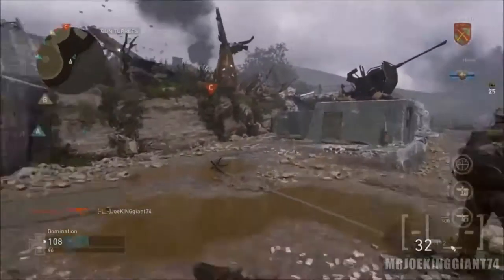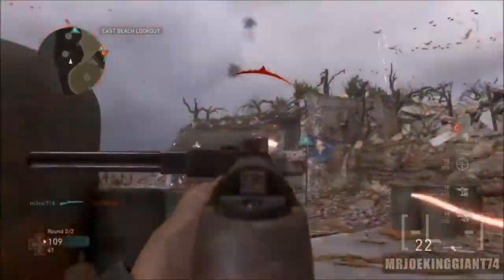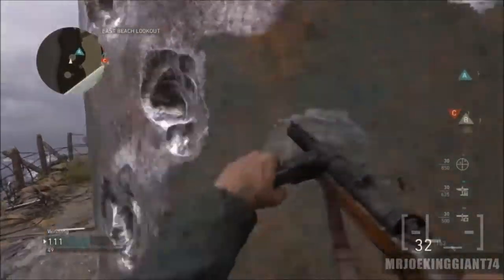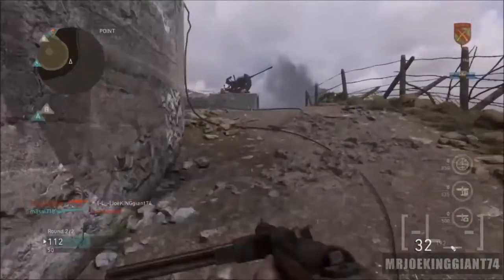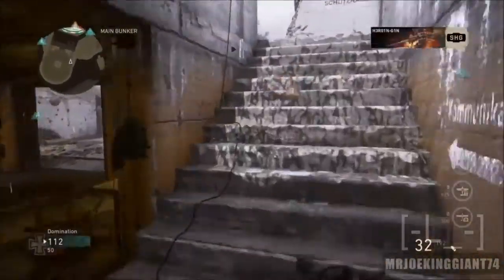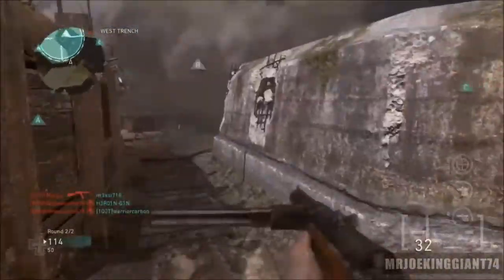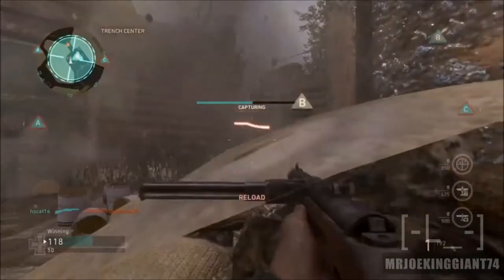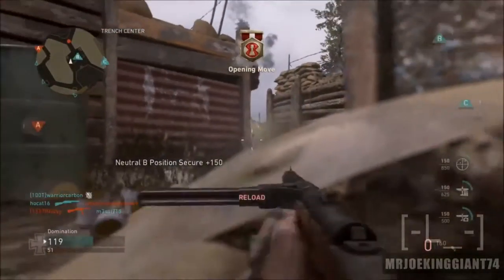First things first: boots on the ground. We finally don't see anybody jumping around ten feet high. Advanced Warfare was famous for that — super quick on their toes, broke two of my controllers. But this year we finally get boots on the ground, and we get to test that out on PS4 and Xbox One with new-gen graphics. Last time we had this was Ghosts, which I didn't play, so this is refreshing.